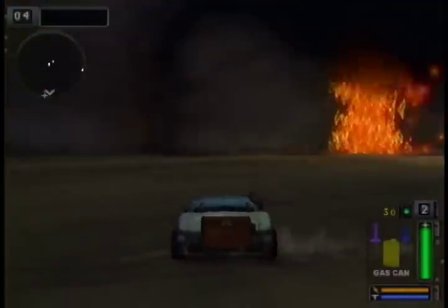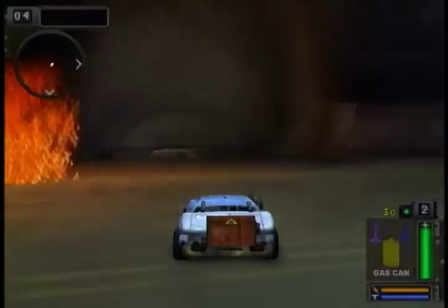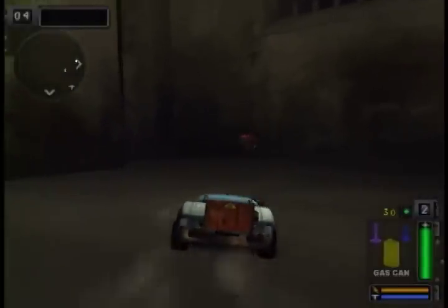Now you'll notice that the large sphere has made a large gaping hole within the tunnel. Locate the black cube over here to unlock the elevator level. Now you have unlocked the hidden level elevators for the multiplayer mode. Make sure to play that with your friends.